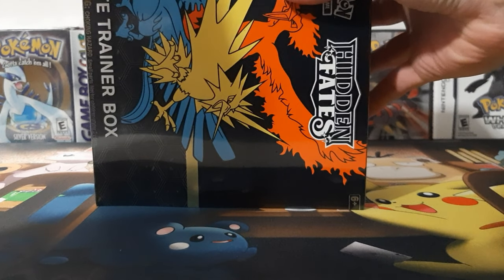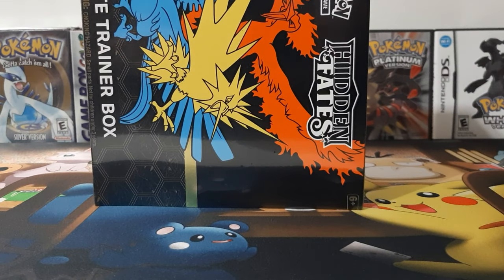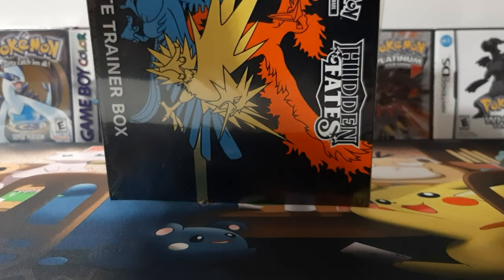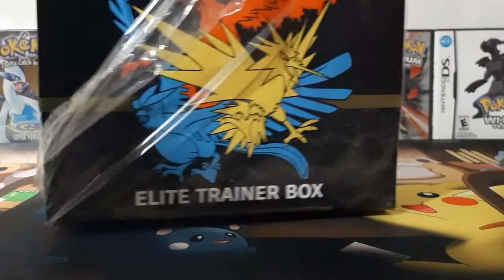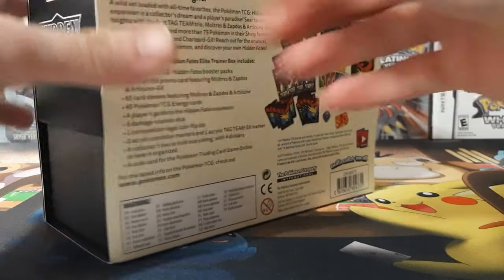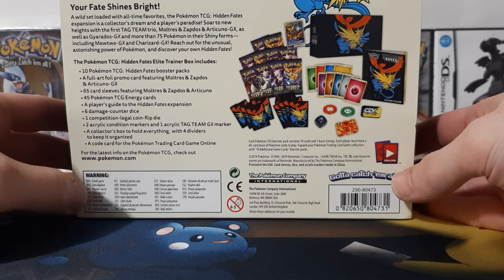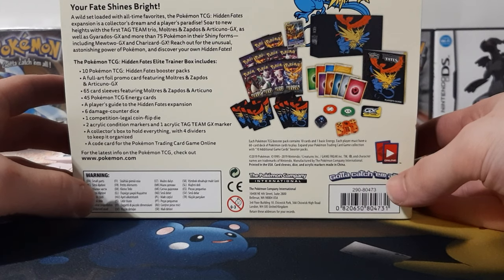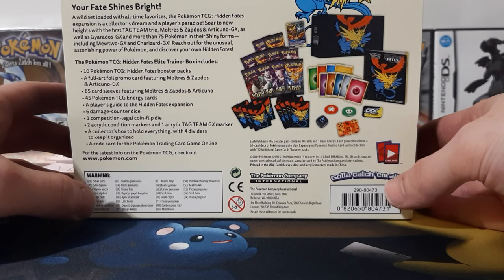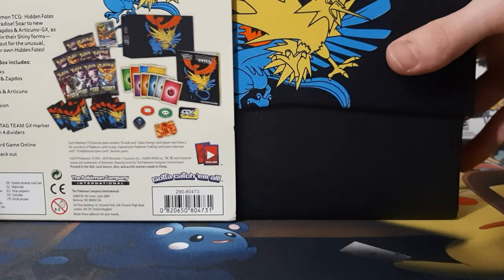We're going to get into this bad boy. I'm going to just open it up real quick. I got the plastic wrap off. So this one comes with 10 packs of Hidden Fates. It also comes with a promo card of the trio. You got your energy cards, some sleeves, your dice, and a booklet — all that good stuff.